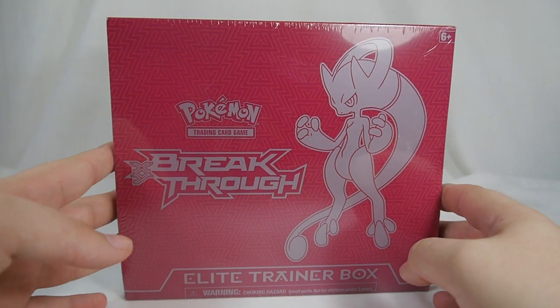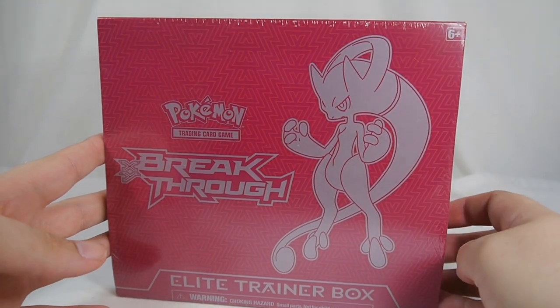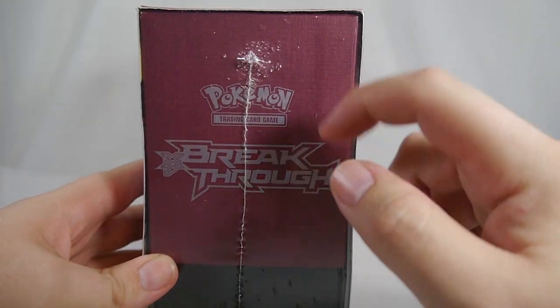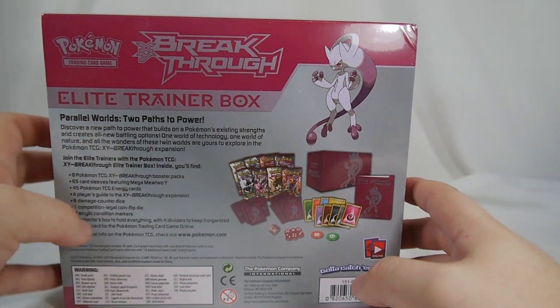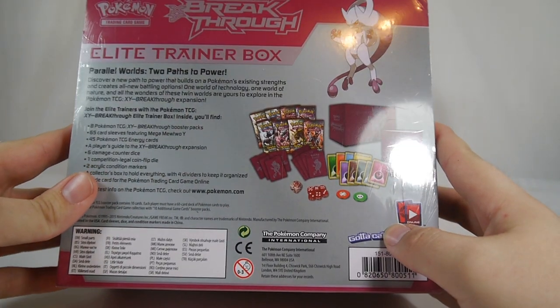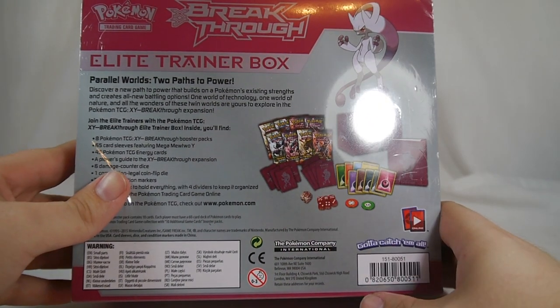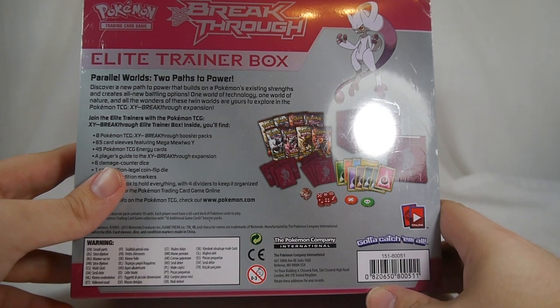Mega Mewtwo Y here is a very neat pinkish color — kind of a magenta pink sort of fusion. The actual box color is a little bit darker than what the printed material makes it look, but as with all Elite Trainer Boxes we have eight Breakthrough Booster Packs in here — eight packs of the current set you're buying this Elite Trainer Box for.